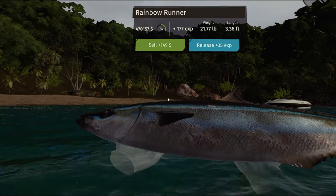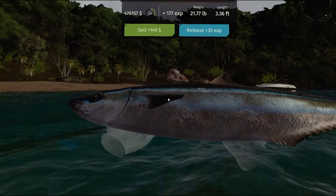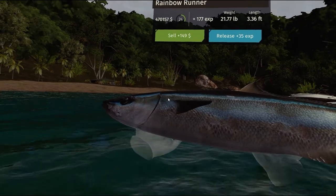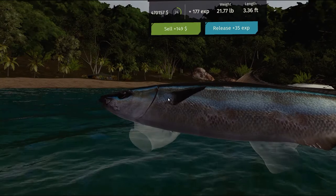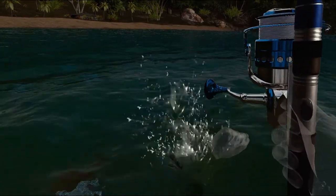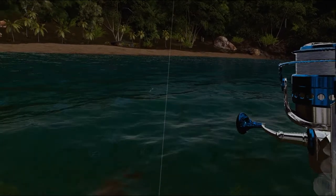This guy is 21.77 pounds, almost three and a half feet long, and we would make $149 if we sold it. But since we have $470,000 on the 24th level, we'll go ahead and let him go. That will be added to our collection — a rainbow runner.